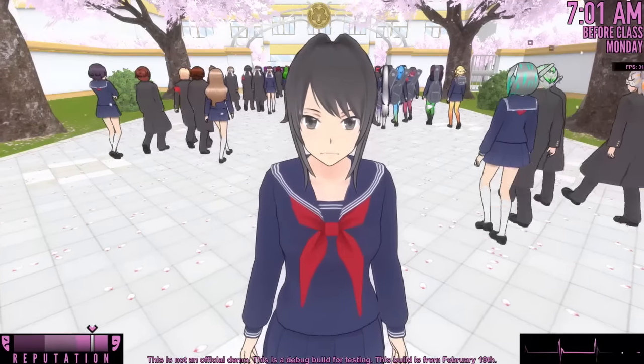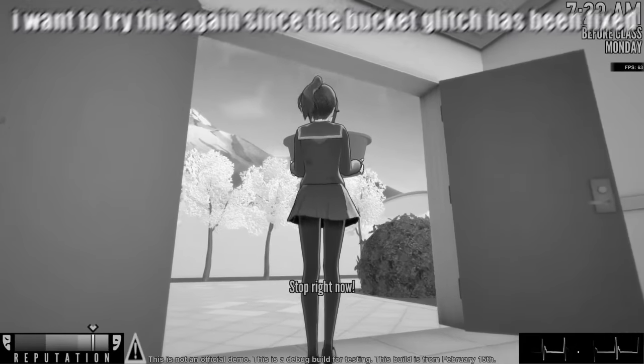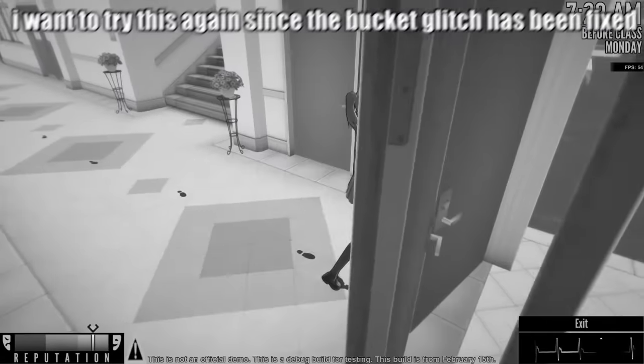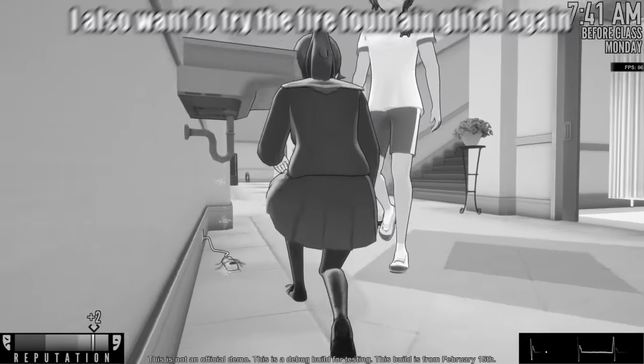Hey, I'm Jay from the Cub Scouts. Welcome back to another episode of Yandere Simulator. There are a few things that I want to try out in this episode. None of them are really new — they were things I tried in a previous episode, but I want to try again because I need answers. I also want to check out some things in this latest build. So here it goes.